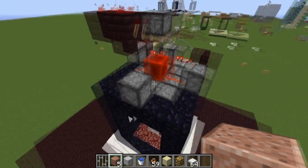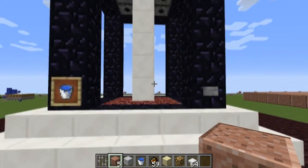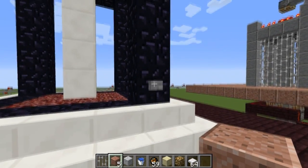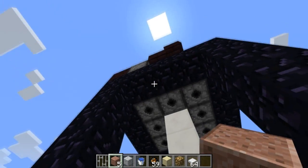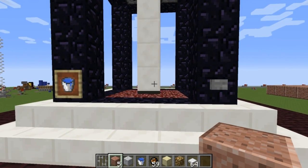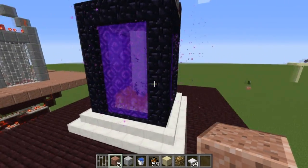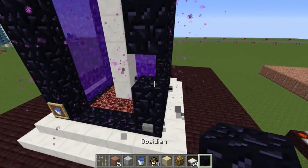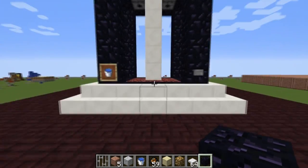This first design some of you might recognize from my let's play world — it's the exact same design I built there. Essentially what it does is simulate the nether in the overworld. When you hit this button, fire charges shoot out of these dispensers, igniting the nether rack and lighting all four portals at the same time. There we go — quad portal lit, and then after some time the whole thing will reset.